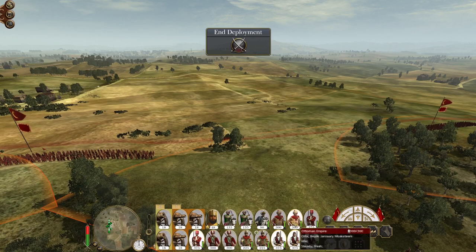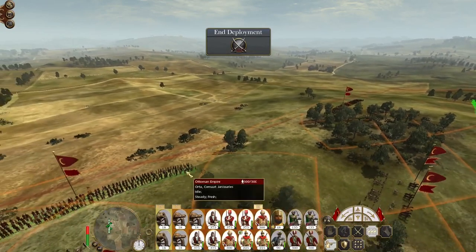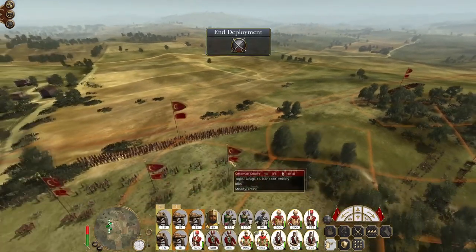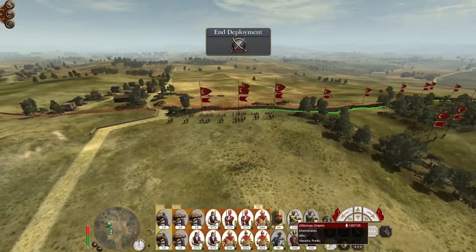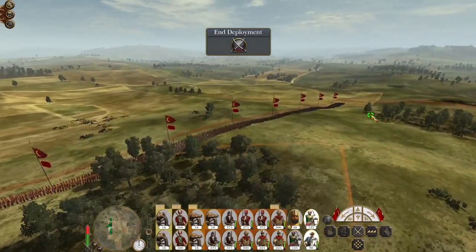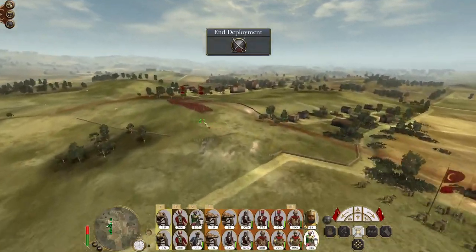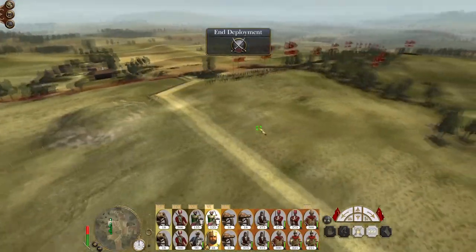Let's create a bit of a traditional line because they don't have any significant mass to stop us. Janissaries work their way around the left around the buildings. Put the bulk of our cavalry on the right. Turn the Delhi muskets off. Mamelukes and my general can go on the left.